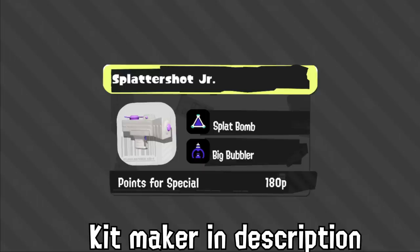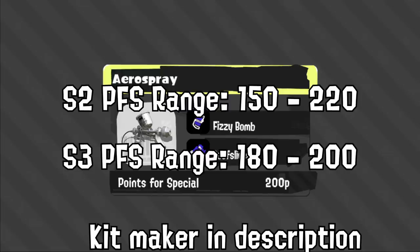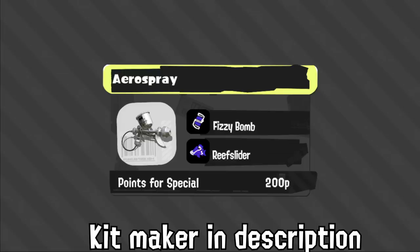Arrow Spray has Fizzy and Reef Slider. Fizzy is very good for long-distance paint, something Arrow Spray doesn't really have since it paints close to it. This is a very weird supportive-aggressive kit. Almost everything is 200p — we no longer have 150 to 220p, it's back to 180 to 200, and almost everything is 200. Special output is a lot lower, which is a good change. Splatoon 2 had too much of it.